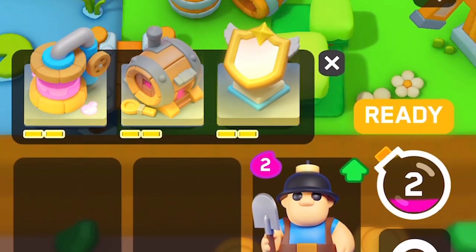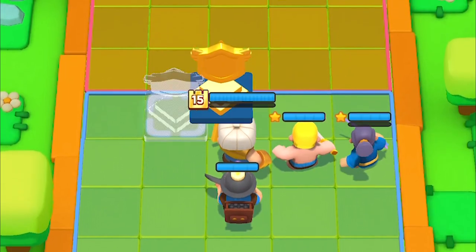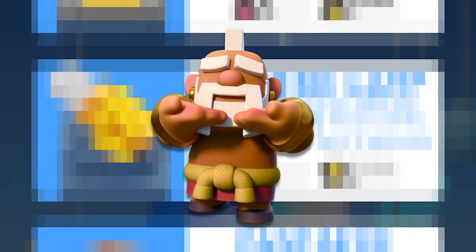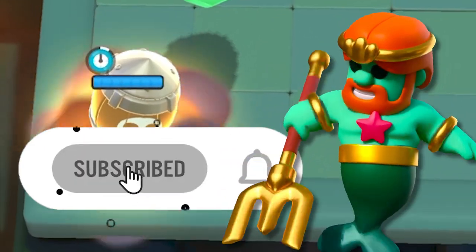So first of all, what even are gizmos? Gizmos are special tiles that, once unlocked, you and your opponent will be able to use as extra pieces on the board. Gizmos cost stars, which you get when upgrading a mini on the board. Most gizmos cost two stars, with one costing four, which we will get into more in tomorrow's video — so make sure you're subscribed with notifications on.